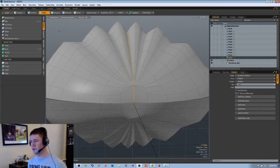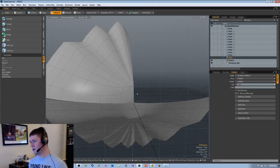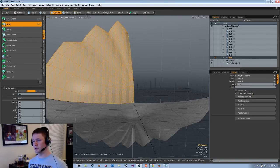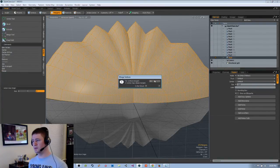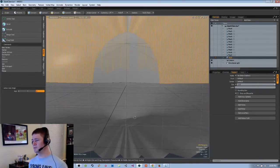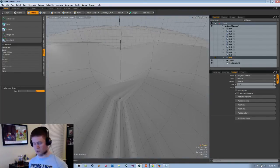Instead of messing around with the rest of that I might just split this down the center. Get rid of that. Origin, duplicate mirror, X — I don't want to merge, so I only want to merge these. No vertices merged. Origin action center. Merge fixed. There we go. And I don't think there are any issues on the lower half at the moment.